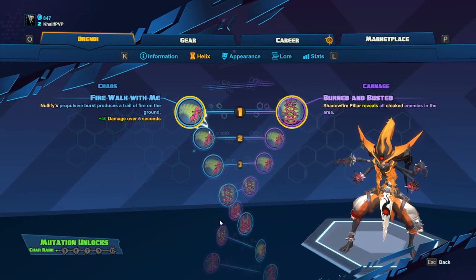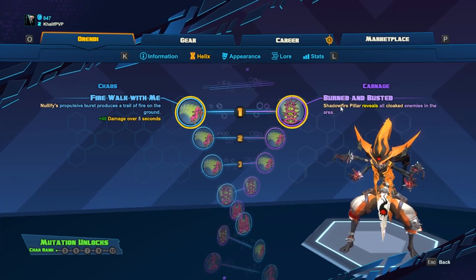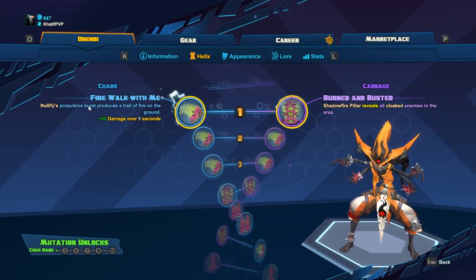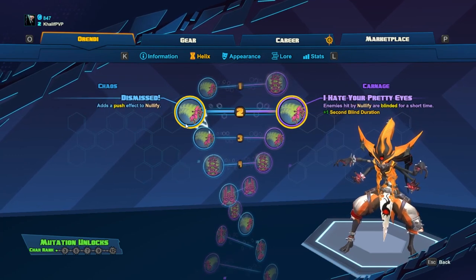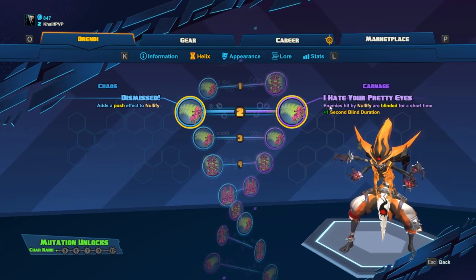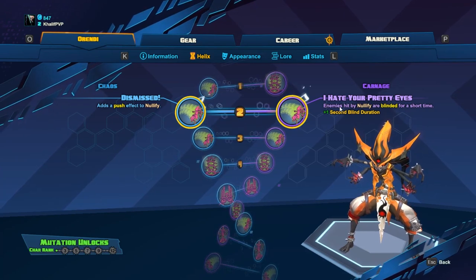Now let's look at her helix, which is the most important part of a build. For level one, you can choose Fire Walk With Me or Burned and Busted. I don't like Burned and Busted — Shadow Pillar reveals cloaked enemies but there are very few enemies that cloak and you have to time it perfectly. I much prefer Fire Walk With Me, where Nullify leaves behind a trail that does 40 damage over five seconds, and it scales up as you level. For level two, Dismissed or I Hate Your Pretty Eyes — I prefer the blind from I Hate Your Pretty Eyes, largely because I use Nullify to escape melee characters like Rath who get up in your face, and the blind is really handy for that.